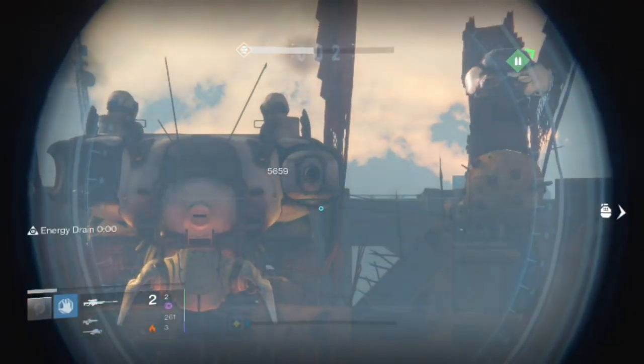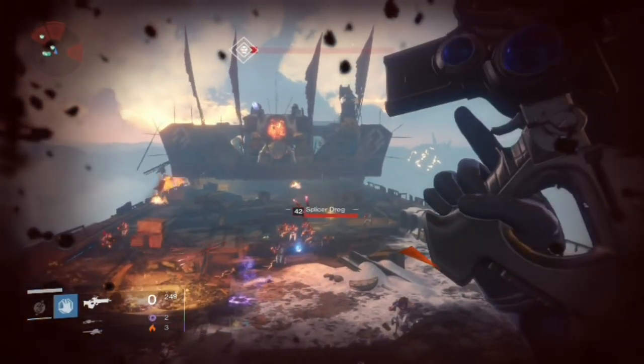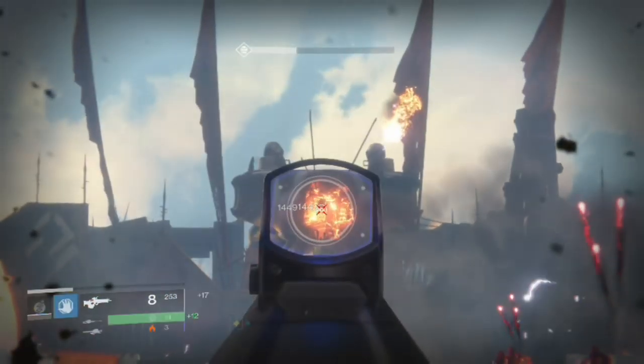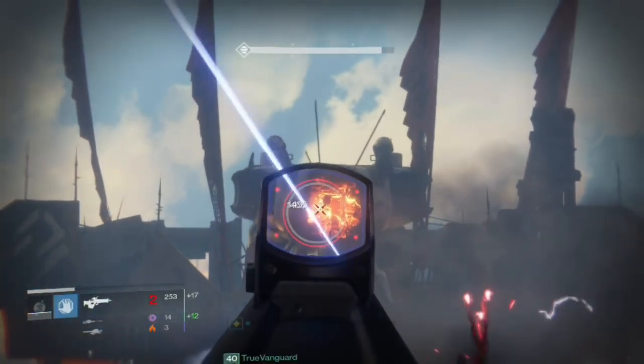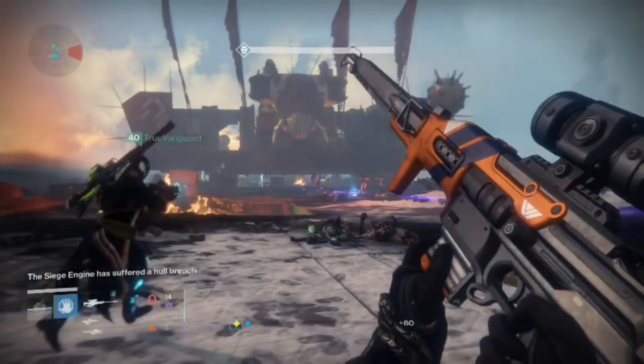For the other players, your focus is the turrets on the left and right side of the front of the Siege Engine. Once those are taken out, the protective casing is going to be gone on the front of the Engine, and you're going to be able to do as much damage as you can. Once you damage this enough, the casing on the left side of the Siege Engine is going to fall off, allowing you to jump up on top.